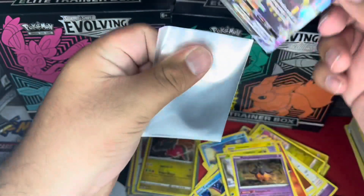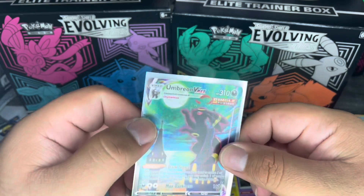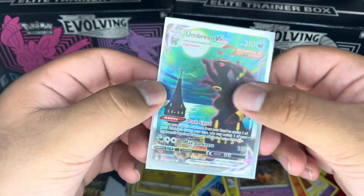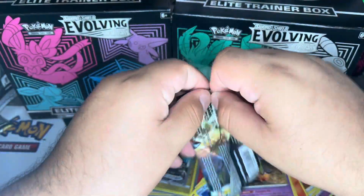That definitely just made the video. Let me go ahead and sleeve this up for sure. Such a beautiful card art — look at the Umbreon. It obviously evolves at night with the moon, just trying to reach it right there. Insane.